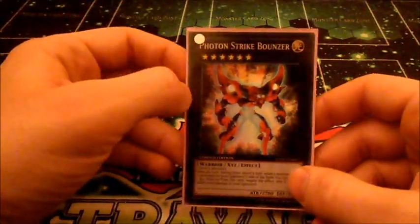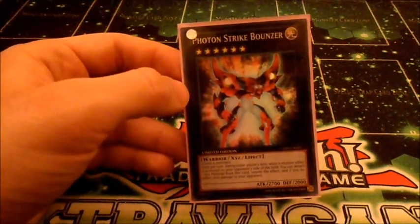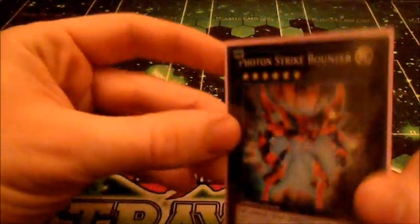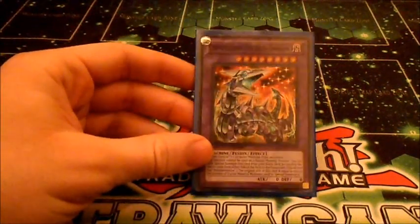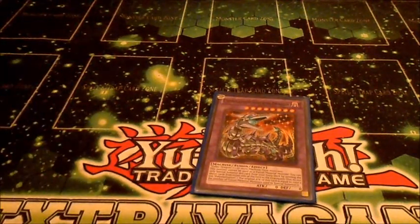I put Photon Strike Bouncer in just because there are times we can get out two Level 6s — we have Trigodias, we have Light Pulsar, and there's also Chaos Sorcerer — so why not. And our last card, which you can probably guess since you saw the Cyber Dragon: it's Chimeratech Dragon. This one's Dark — perfect complement sometimes. Play Cyber Dragon, send it to the graveyard along with all your opponent's machines. Chimeratech's Dark, so if they kill Chimeratech, you've got instant Chaos fuel right there.